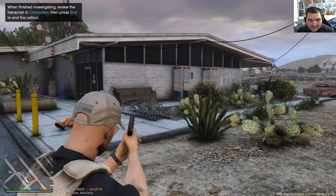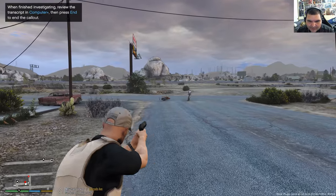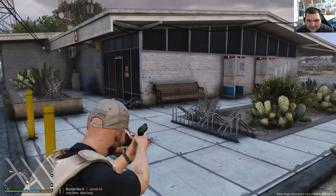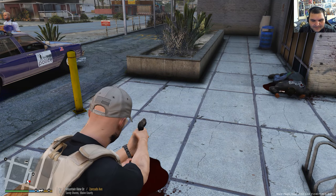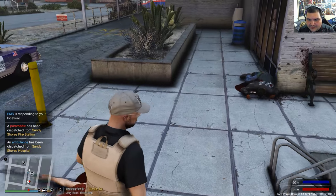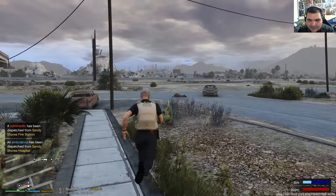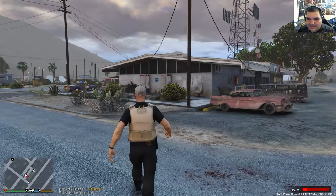Damn it, out of ammo! Okay, I think everybody's down — let's get EMS rolling out here. Attention all units, medical aid requested at Sandy Shores — officers report a civilian shot. It's a good thing we had the security guard out there because he just about got ambushed by three guys. They had some kind of grievance with the hospital — I don't know what happened.